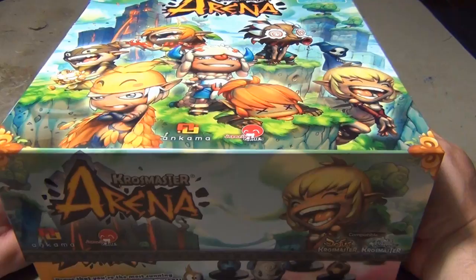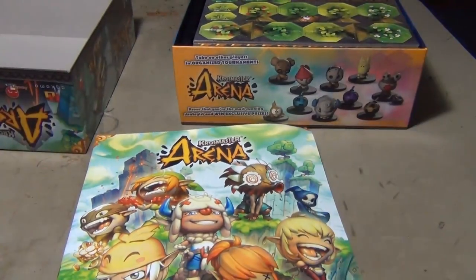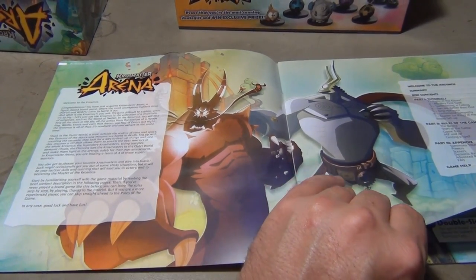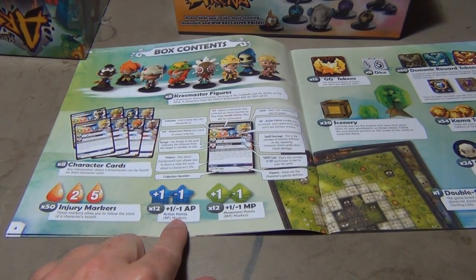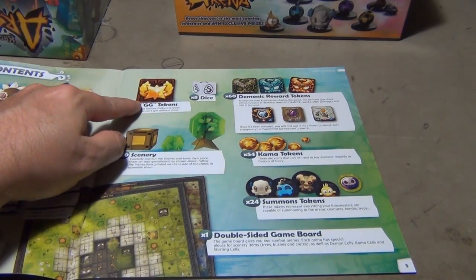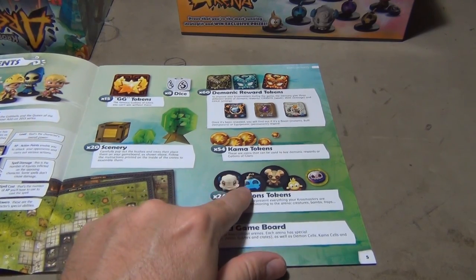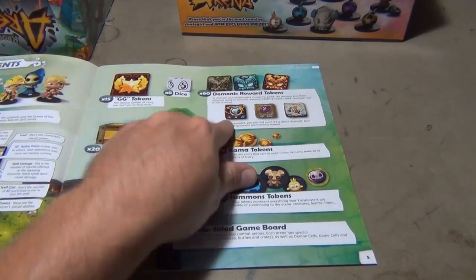It's a pretty decent sized box. You're going to get your rulebook — nice and thick, full color. It looks like you'll get an introduction to the background and a breakdown of the contents: injury markers, action points, magic points tokens, character cards, actual characters, gallons of glory tokens — I believe those are like your victory points — some scenery, some tokens for things you can use during the game, kama tokens that are like currency in the game, and some demonic reward tokens.